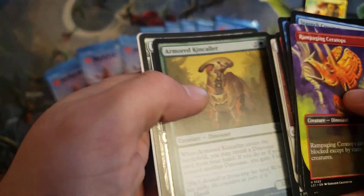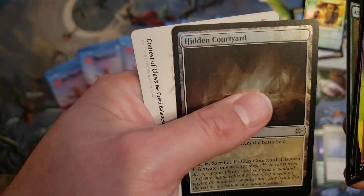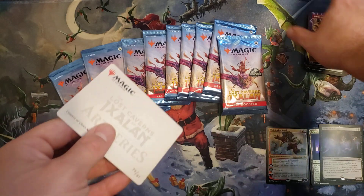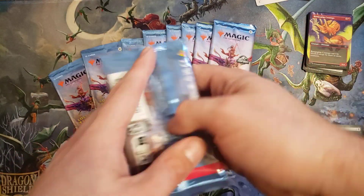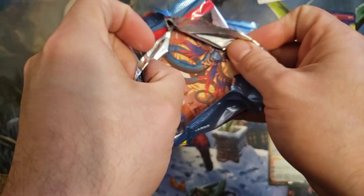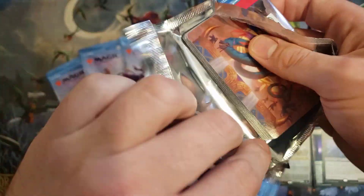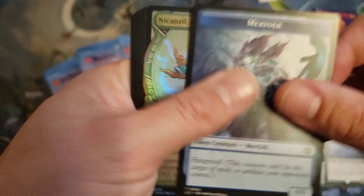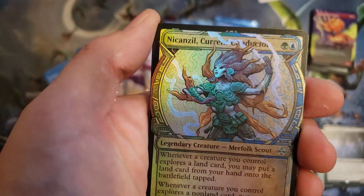Definitely a format that rewards building better synergy and not necessarily going for the aggro. I saw a few people who played aggressive, and depending on your format, red-green is definitely meant to curve out and play aggressive creatures. But I think most of the other styles of decks you can afford to go a little bit slower — definitely a more fun environment in that way. I don't know about playing more than two colors; if you can play Gishath, go for it, but it's definitely kind of harder to do.